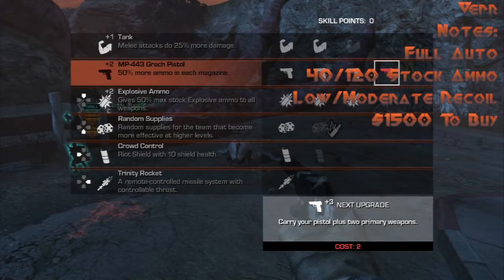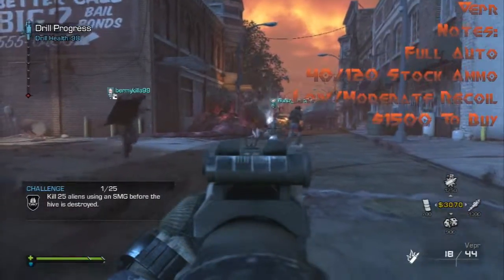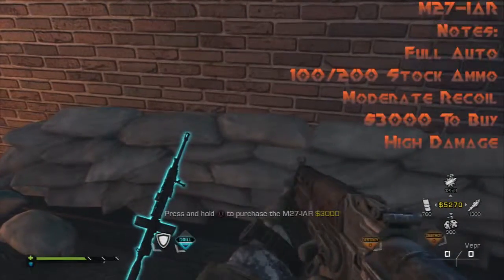Next we've got the Vepr SMG, with 40 rounds per mag, 120 stock ammo, low recoil, 1500 to buy. It's found right outside the motel — pretty decent weapon with increased hipfire because it's a bullpup design, so definitely pick that up.